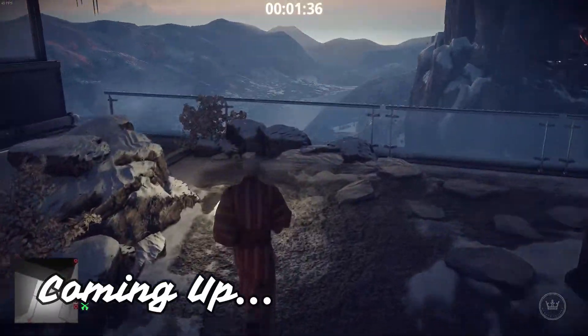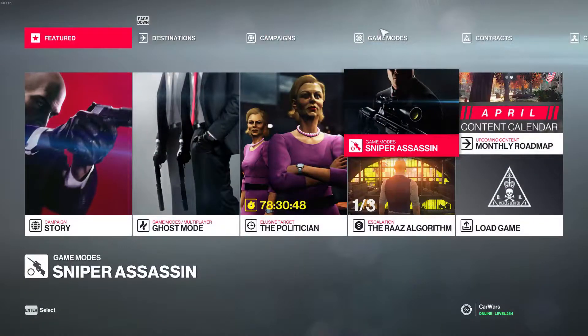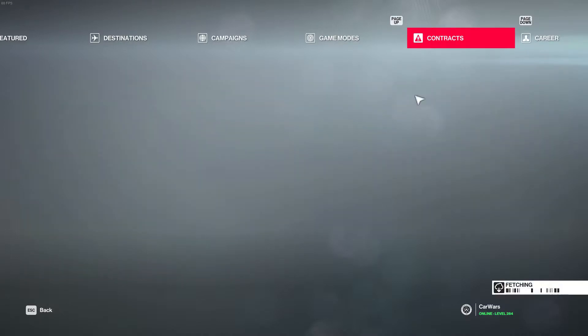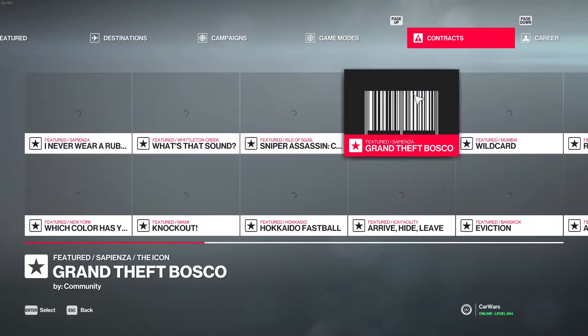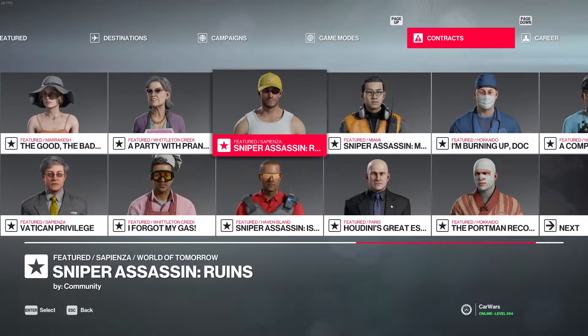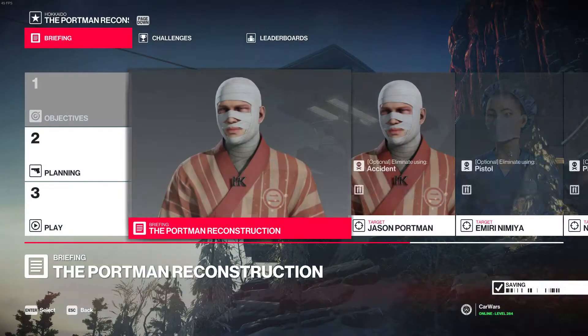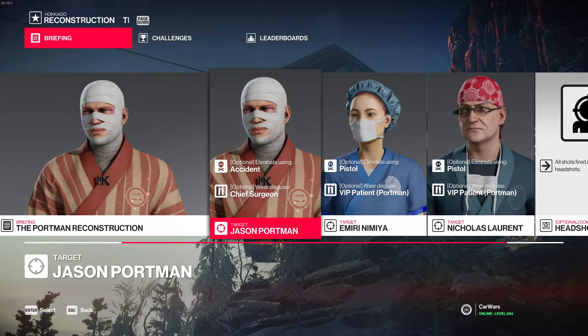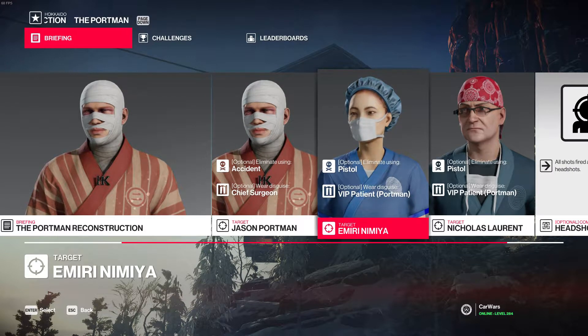All right guys, today we are going to be playing some Hitman 2 and I'm thinking we can do some contracts because I haven't played a lot of contracts on this game, especially not the ones on the maps from the previous Hitman game. Let's take a look at the contracts and pick one. Let's go with this one because this guy Jason Portman is kind of an annoying guy. I gotta kill him in an accident as the chief surgeon - okay, that's doable.